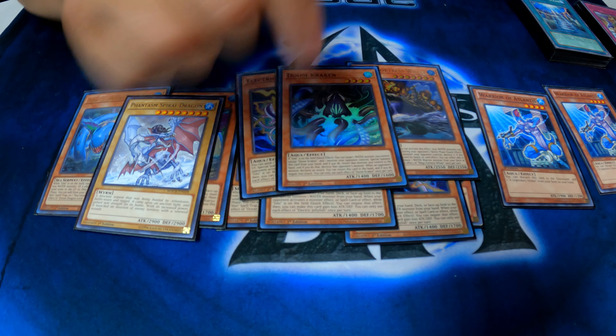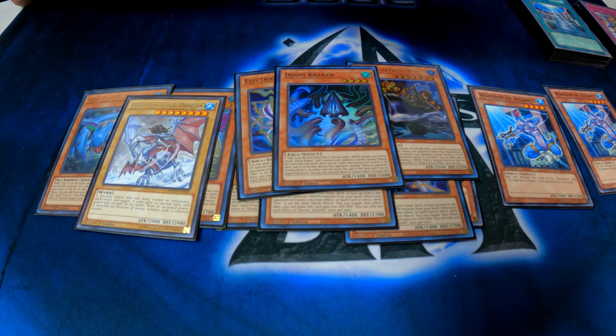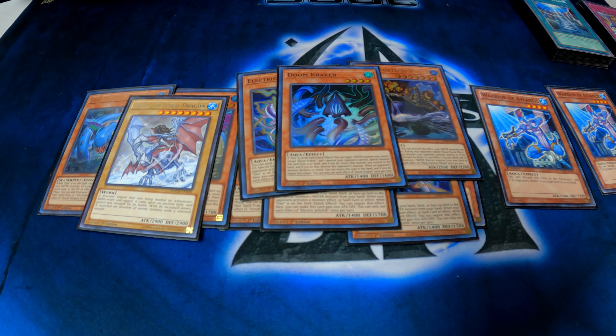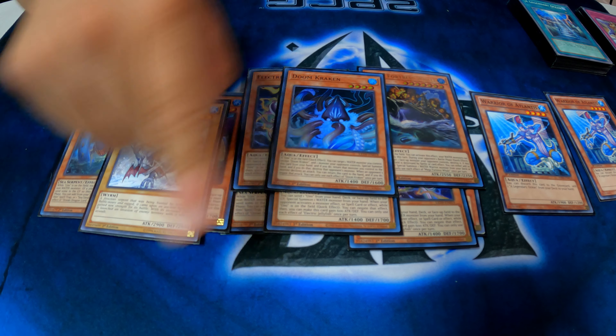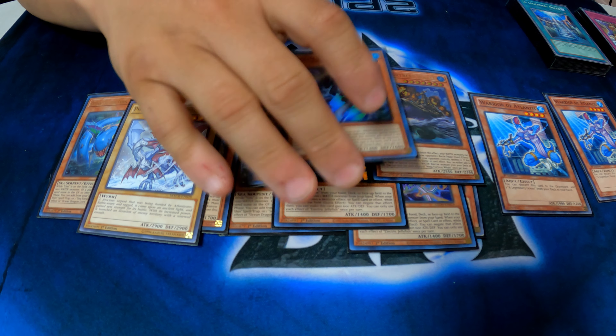And then the Kraken — nobody sees him coming — but he's a hand effect. Quick effect: if Yuumi's on the board, you can target one water monster you control and one monster your opponent controls. You bounce the water monster back to your hand and destroy your opponent's monster. If he's on the board and the opponent's monster is currently attacking, you can negate the attack by putting it back to your hand.